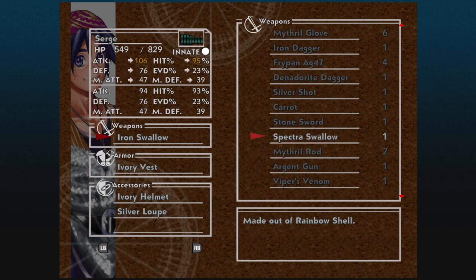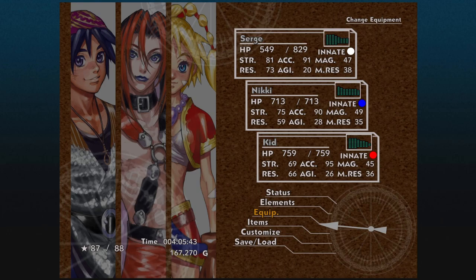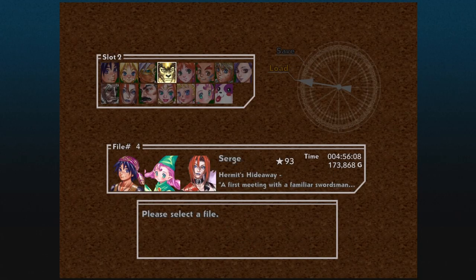We also have all of the weapons that get carried over. We now have like the Spectra Swallow. Essentially you can start wherever in the regular game if you use this continue plus, and that's what I did. I went through and got to the point where I had Nikki and Razli in my party — Kid got poisoned, I saved Kid.